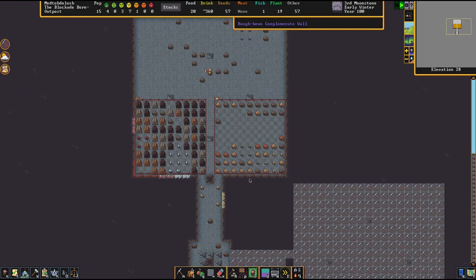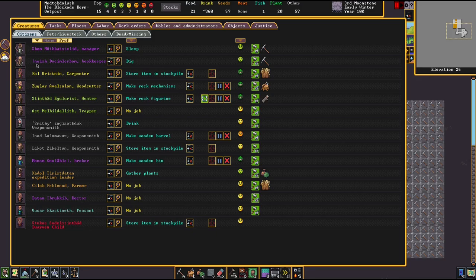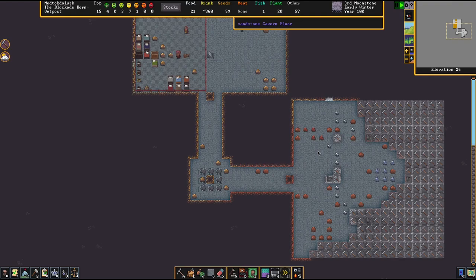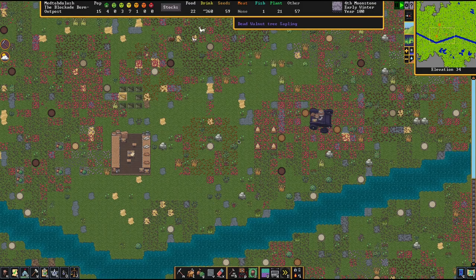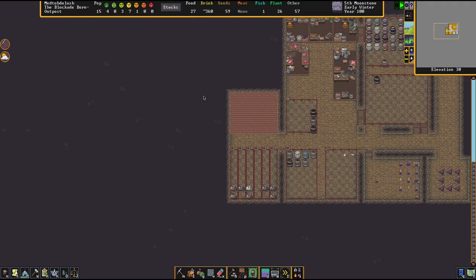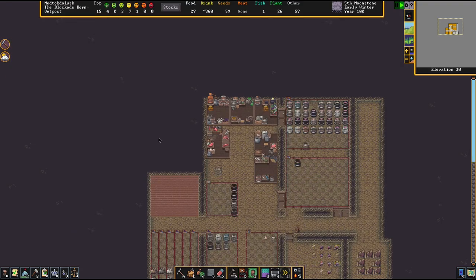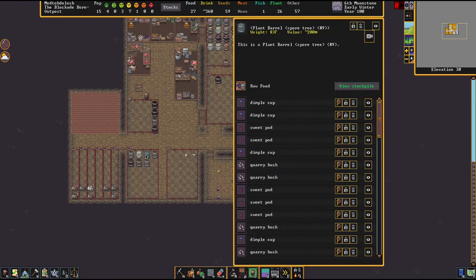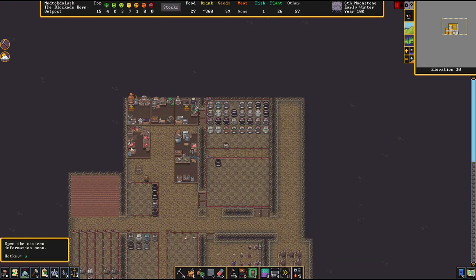Looks like we have everything made for our bedrooms besides the actual bedroom construction. Let's take a look at the beehives — still no honey, they're not that fast. Let me check on food production — I was getting all those plants so we could make some food. I have plump helmets set where we can't cook them, which is fine. It's the seeds that are more of a worry. By default, underground seeds are off for brewing, but for things on the surface they are automatically set to cook.